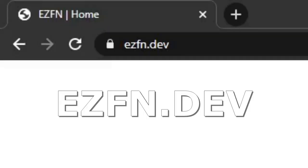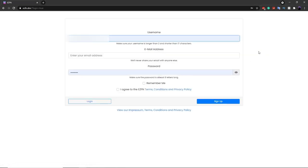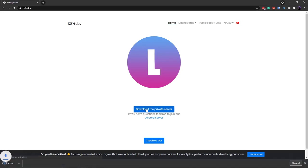For the next step, go to ezfn.dev — I'll have the link in the description or pinned comment. On the website, click Login and enter your information. Once you're logged in, you'll see a button called 'Download the Private Server.' Before you click that, make sure you have your antivirus turned off, because it will mess up the entire process. You can turn your antivirus back on whenever you're not using the private server, and turn it off whenever you need to launch it. Once you've disabled your antivirus, click 'Download the Private Server.'